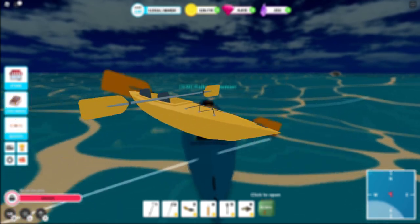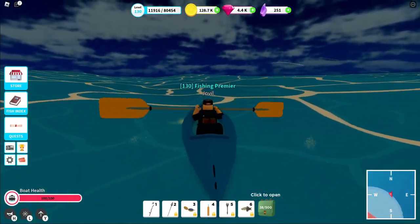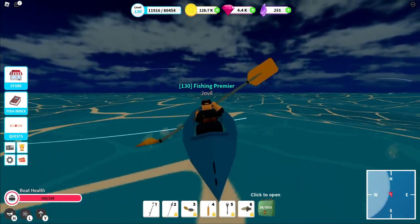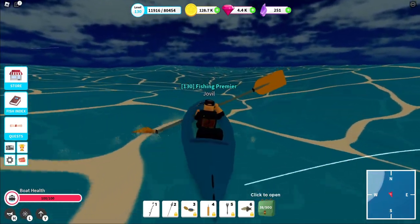Paddling up next is the kayak. A glass cannon of sorts, being even faster than Speedboat 2 while having pitiful health. However, its small frame and high speed make it excellent for dodging. B tier.